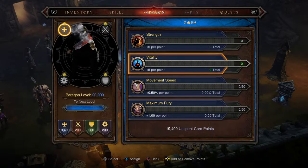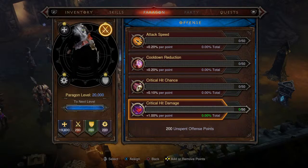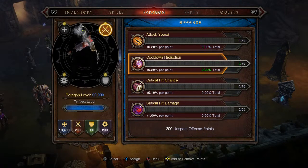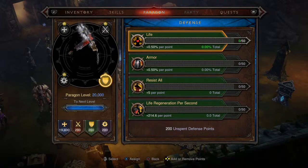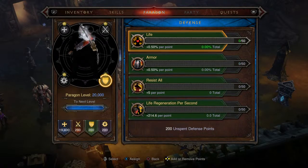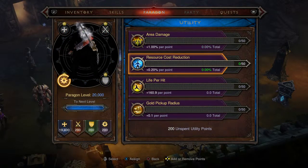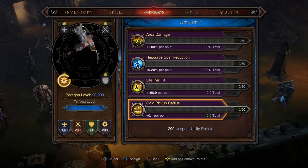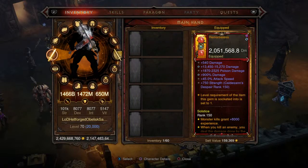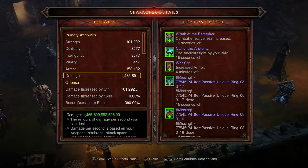For Paragon: put everything into Vitality. In the Offensive tree, prioritize cooldown reduction since attack speed and everything else is already solid. In the Defensive tree, go Armor and Resist All first, then Life if you have the points. For the Utility tree, go Life per Hit and Gold Pickup Radius — try to get it to 80 yards.